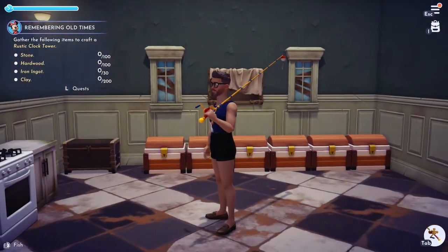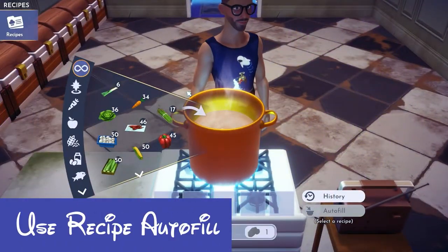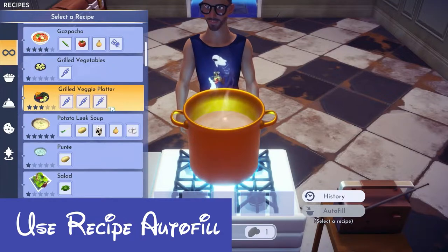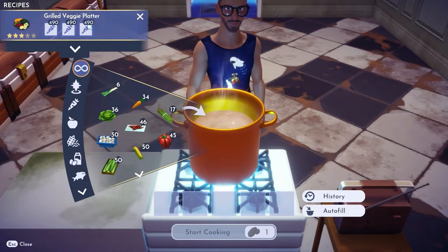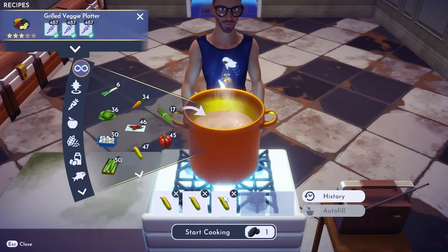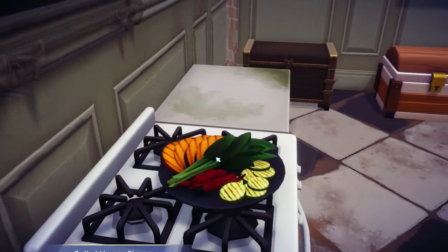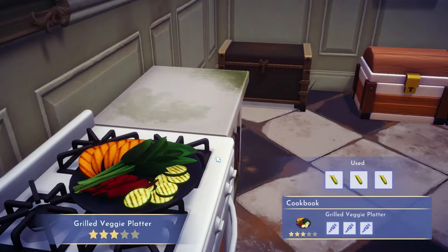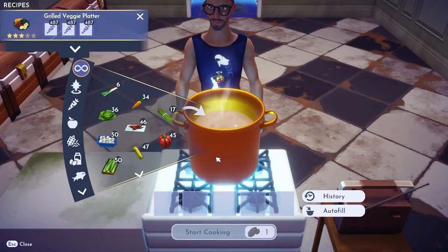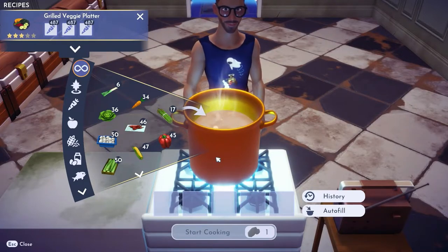Last but not least, it is cooking. If you already know a recipe, you can autofill it as long as you have all the ingredients. Here we have a grilled veggie platter — I have many grilled veggies. All I have to do is click autofill, it will put all the veggies in for me, start cooking, and boom — we have our veggie platter. Autofill is the easy way to do recipes, especially for ones you may have to gift during your day to help increase friendship levels with different characters in the game.